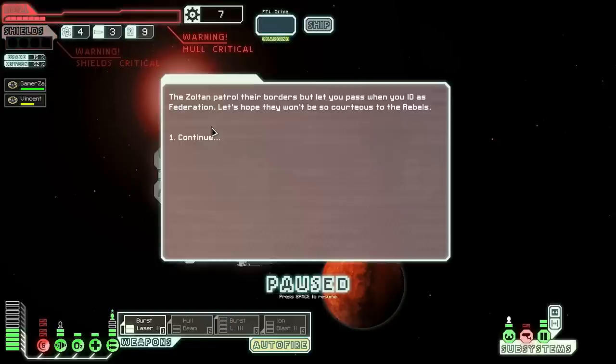Sector three options are Zoltan Homeworld or an uncharted nebula. Since Zoltan Homeworld has more civilian sectors it should be safer. That exit fight went really badly — we're down two crew members. Let's see if we can survive sector three. Taking a short break.